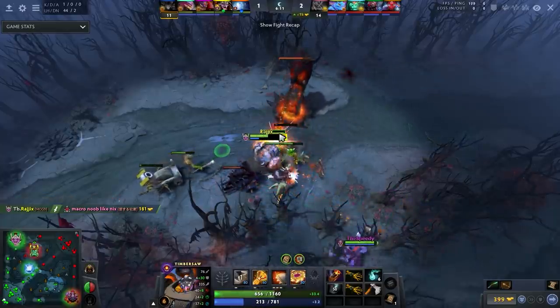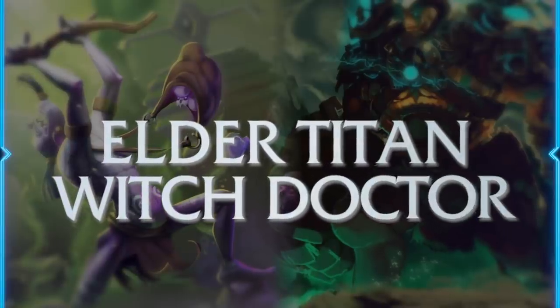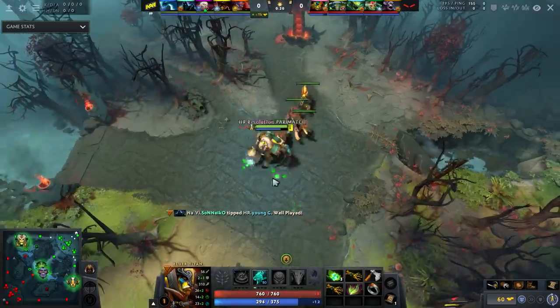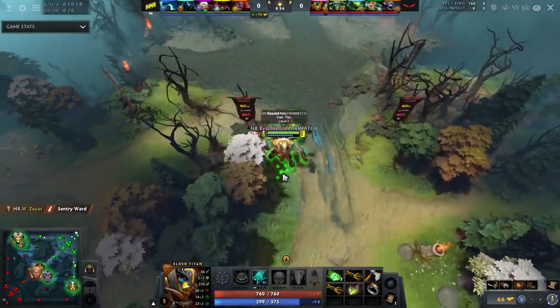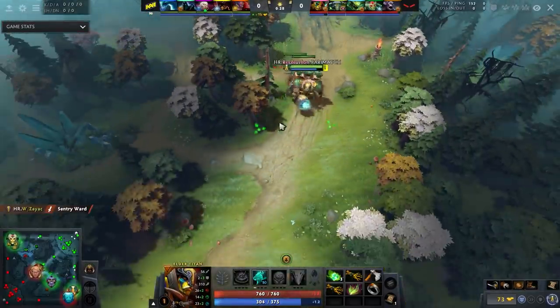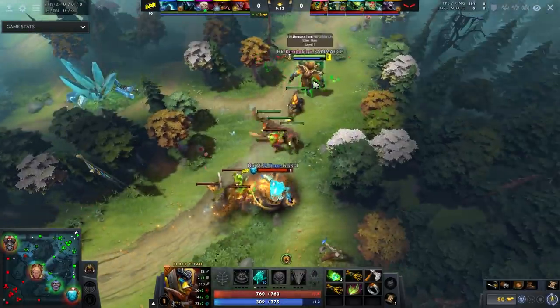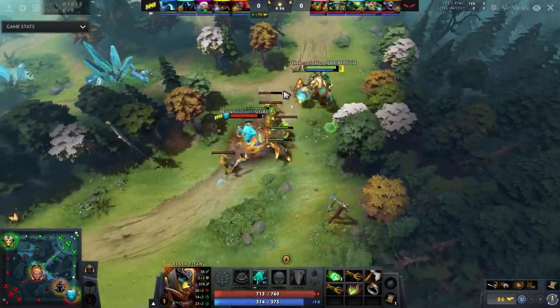The next combo is Elder Titan and Witch Doctor. I watched this combo from Hellraisers — Resolution was playing Elder Titan and they took down No One and Ramzes, some really top tier players. What I really liked about this combo is how Witch Doctor complements Elder Titan.